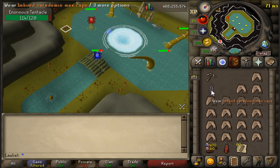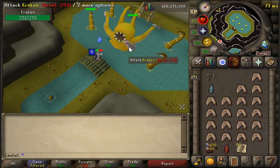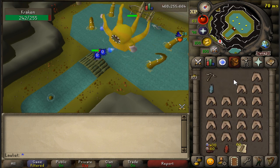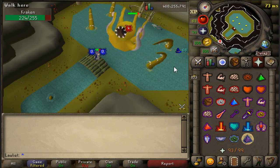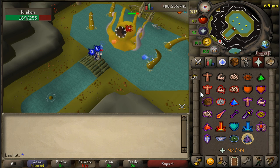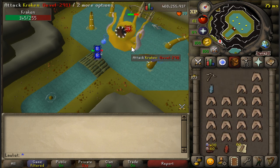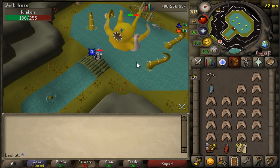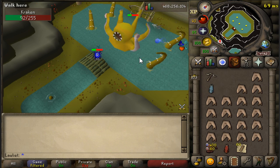Since we have some prayer points, I'll go ahead and turn on Augury to tank a little bit. Normally you don't really need to bring prayer potions unless you're bringing the imbued heart. If you have the imbued heart, definitely bring it, and use preserve so that the stats last longer. Kraken also drops some Sanfew Serums which can restore your prayer, but I really don't recommend drinking them here since they are pretty valuable.